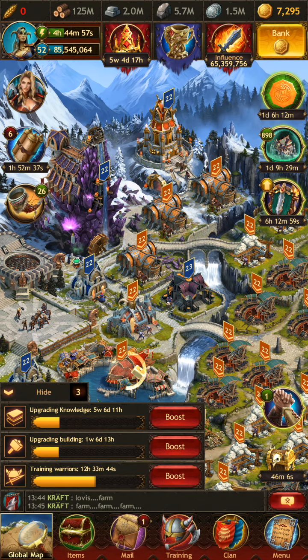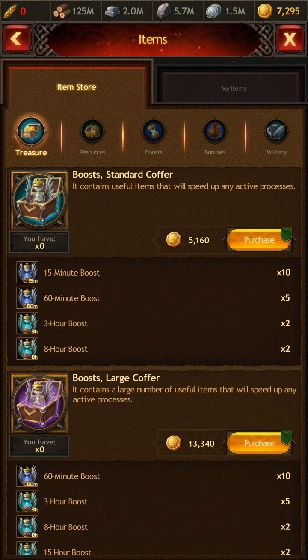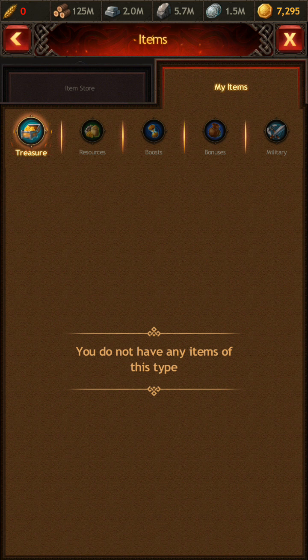Now on to the more important matter — the biggest boost is going to come from your hero skill tree. Depending on your situation, you probably geared your hero skill tree toward battle, or toward learning and building. That's okay, because you are actually able to reset your hero skill tab. What you want to do is go under Items, then go to My Items — I like using the My Items tab, it's going to be under the Bonuses section.